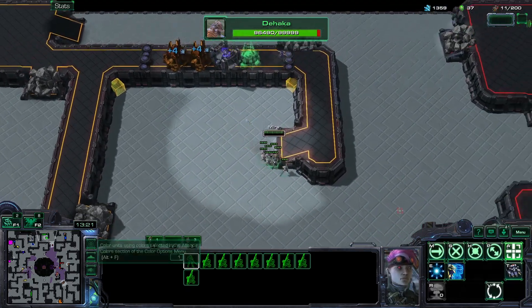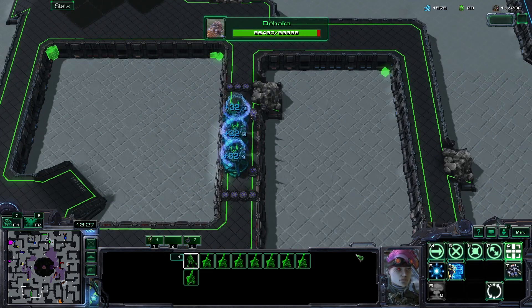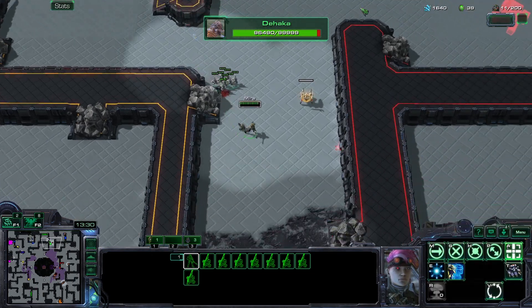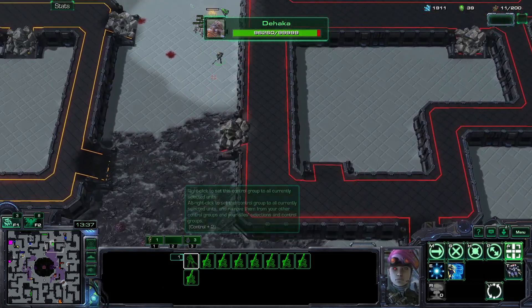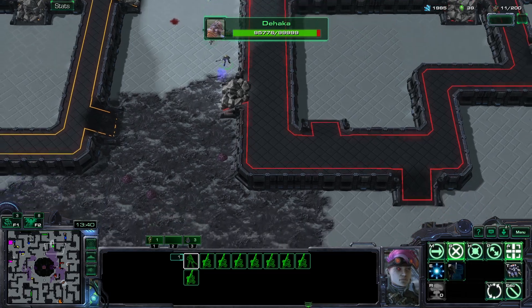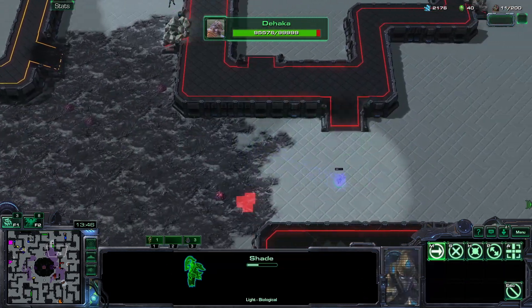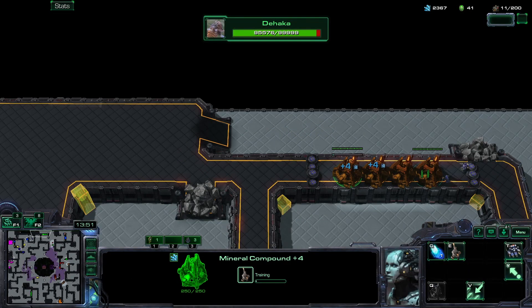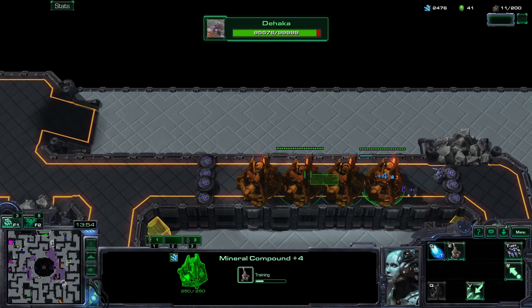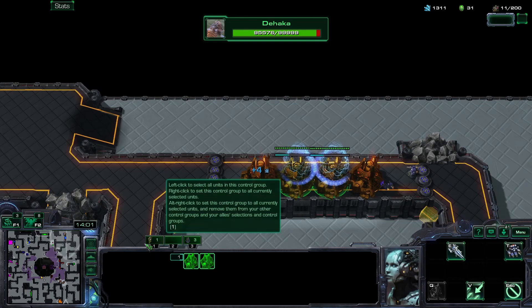I'm going to have to run away - I have no choice. I'm lucky this outpost is alive. He is going for income - for some reason he is focusing the income. He's not bad, he's a very good hunter apparently. I've got 40 gas but I'm going to need more than that. I'm going to bring like two of these to produce some units and then the others to get me some income.